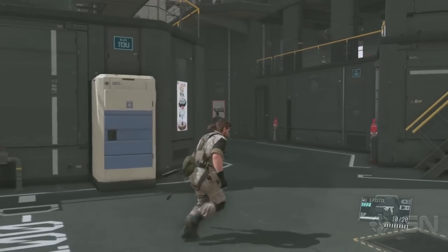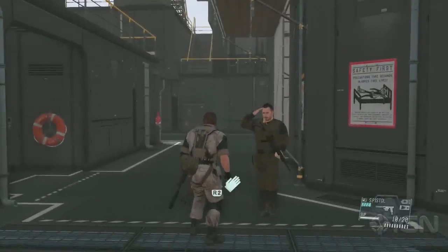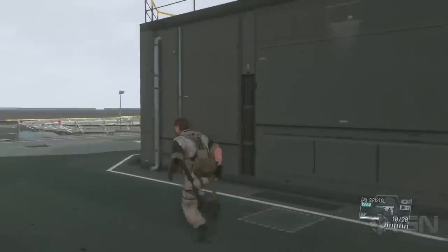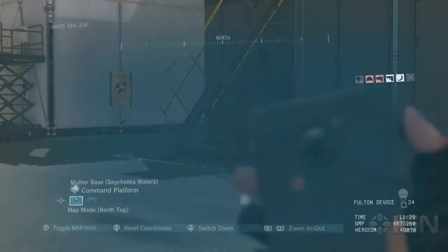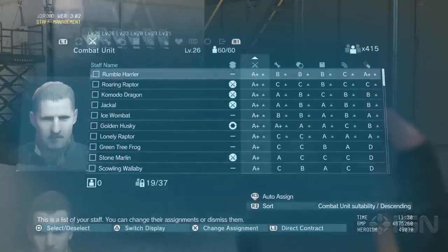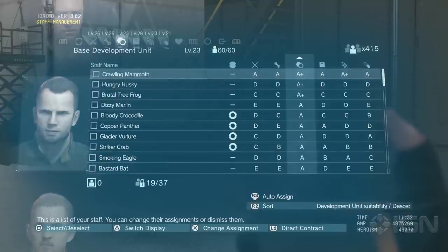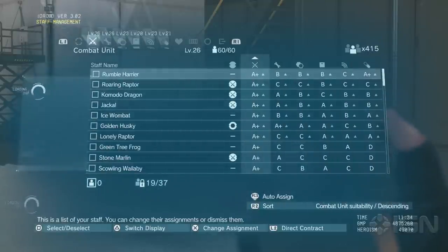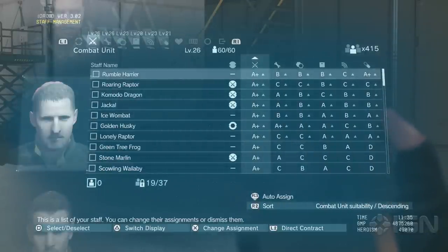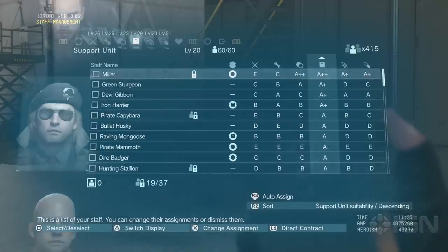Unless you are rushing toward a particular item, continuously hitting the auto-assign button is a good way to manage the base most of the time, because it keeps things balanced. If we open up the Staff Management tab again, you can see there's an option to click R3 to auto-assign. That means it will automatically assign every new soldier to the unit they are best suited for. So you'll see that almost everyone in the top third of our combat unit grouping is A-plus or A. Same thing for R&D and base development — you don't have to do any of that manually.